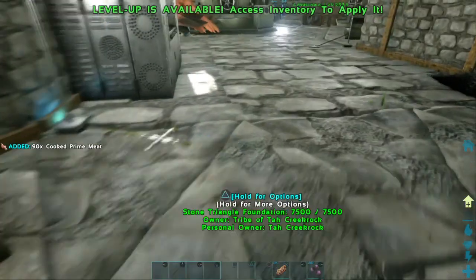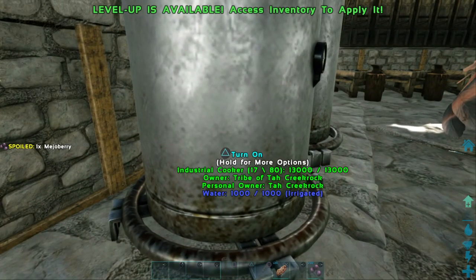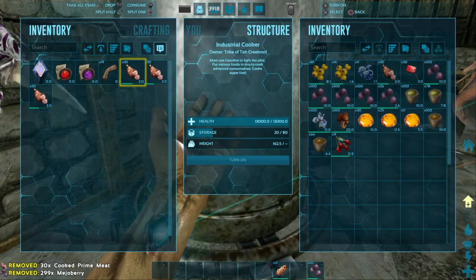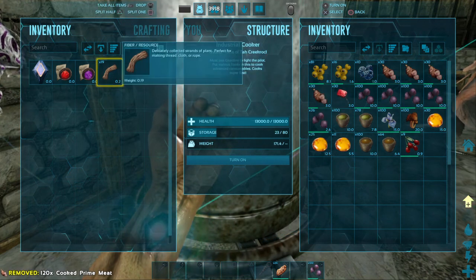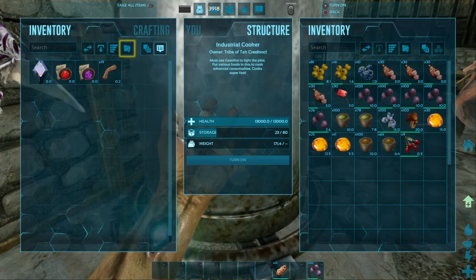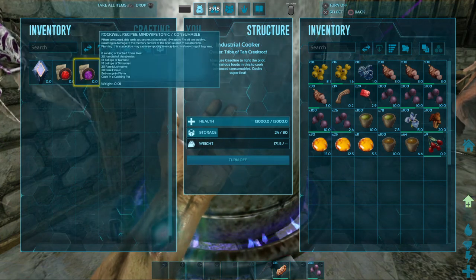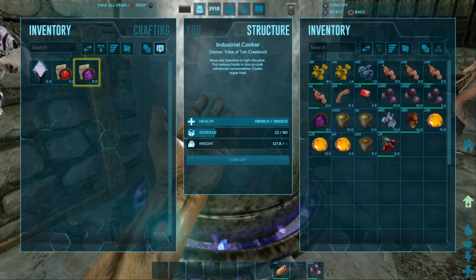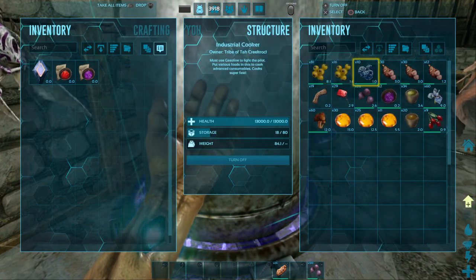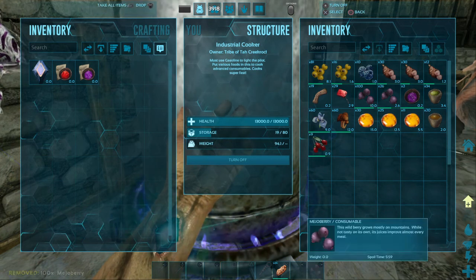I'm fixing to re-spec all my ingram points into crafting, so it's going to be crazy. Hopefully this is enough. I've already got the rare mushrooms and rare flowers in there along with narcotics and stimulant. Turn it on and see what we get - hopefully some mind wipe tonics. There's one. I don't know how many of these I should make, so I'm just going to let it run until it stops.